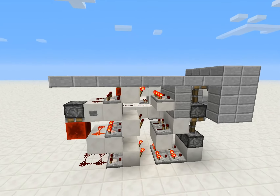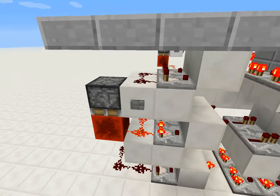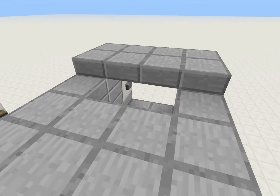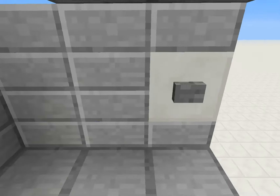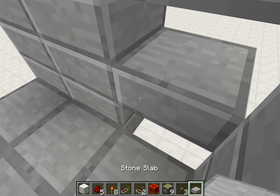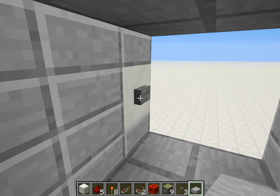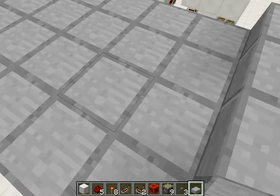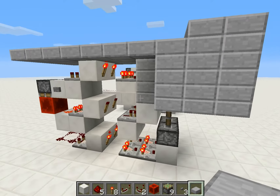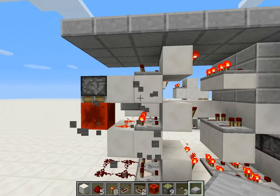You can see pretty much all the repeaters, all the comparators, and this redstone dust right here. It's fairly seamless — it's seamless until the pistons are extended, then you see the piston, but that's only from the inside.